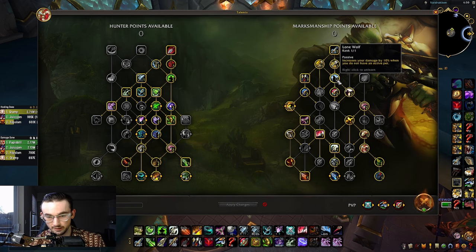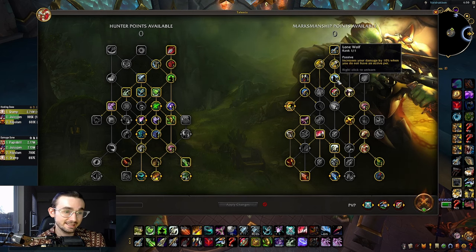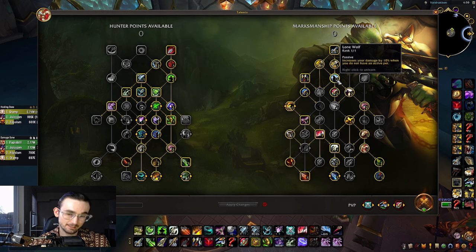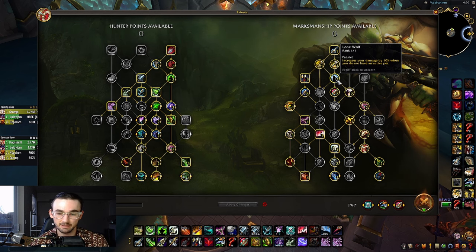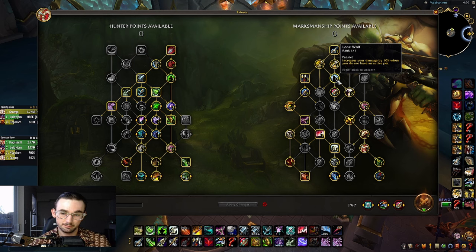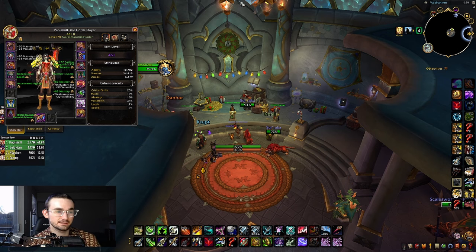Lone Wolf is another huge talent — you do not want to be using a pet in mythics. There's not really any utilization for it since you're not grabbing Sac and you don't need Master's Call. You want that 10% extra damage from Lone Wolf. That covers the hunter talents and Marksmanship talents.